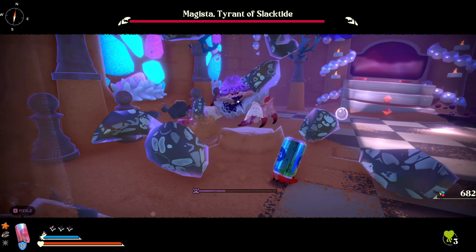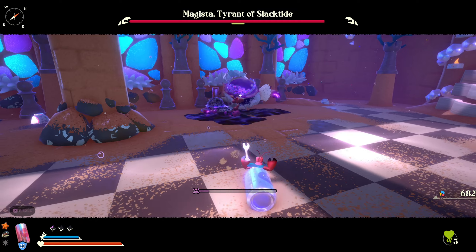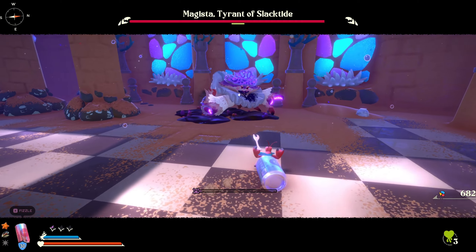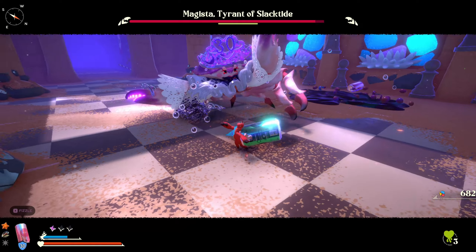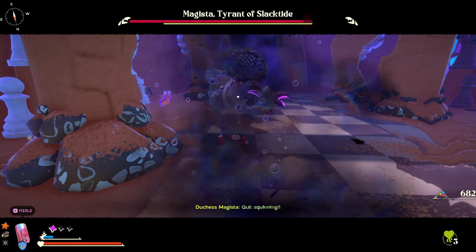Be mindful of your shell's health though, as you don't want your shell to break when you're trying to parry an attack. She does continually do that poison attack where she throws up poison on the ground. I would just avoid that as much as possible, and try to get inside your shell whenever she's attacking.